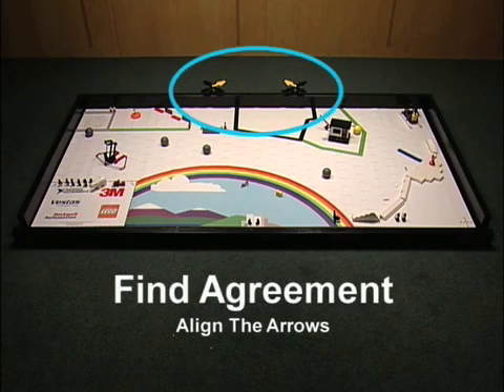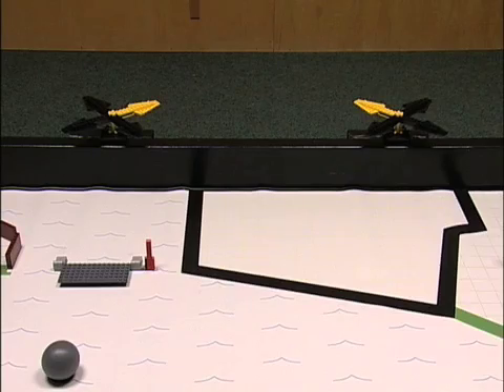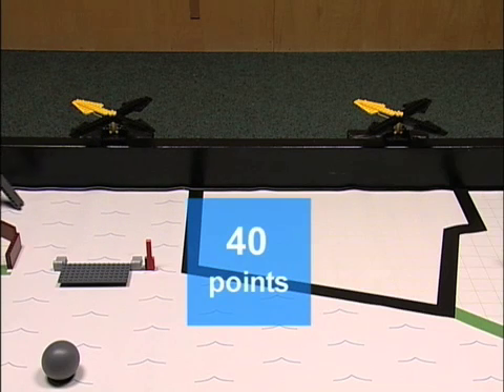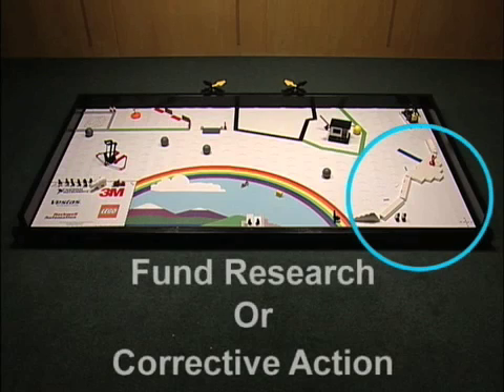Find Agreement Mission. Align the arrows. Before the match starts, the referee sets the yellow arrows in random disagreement. Alignment of both yellow arrows is worth 40 points for both teams, no matter which direction the alignment faces and no matter if one or both robots helped.